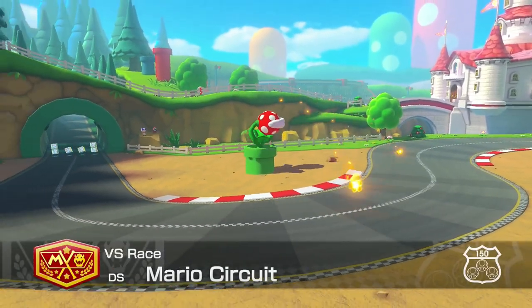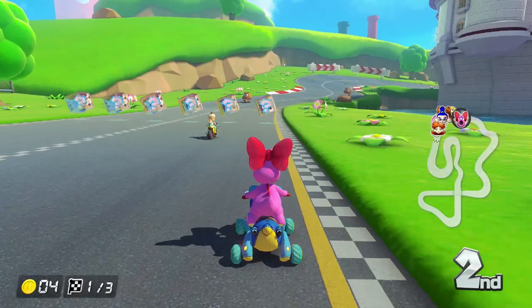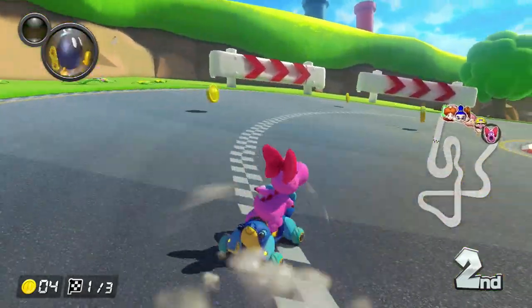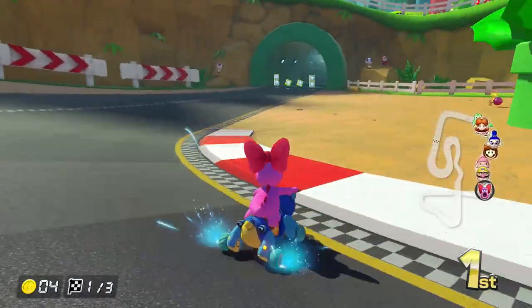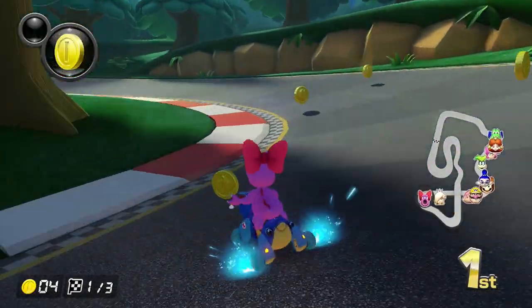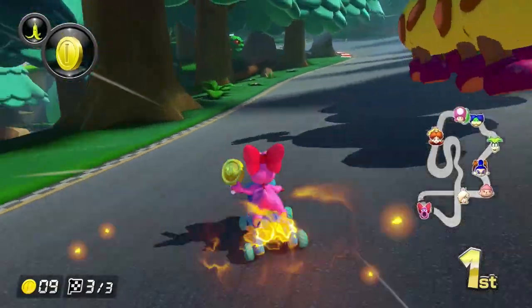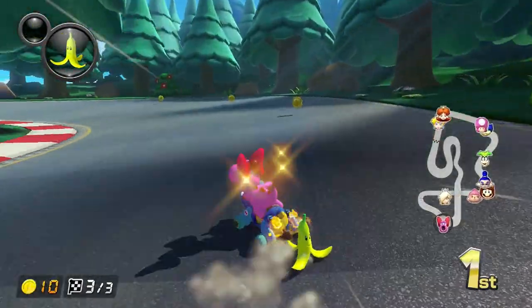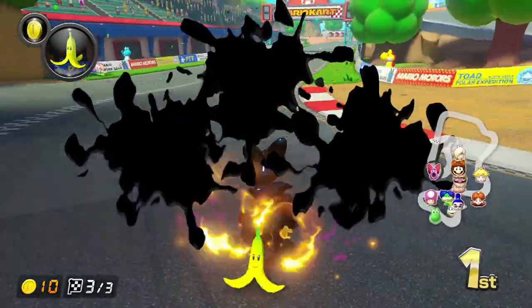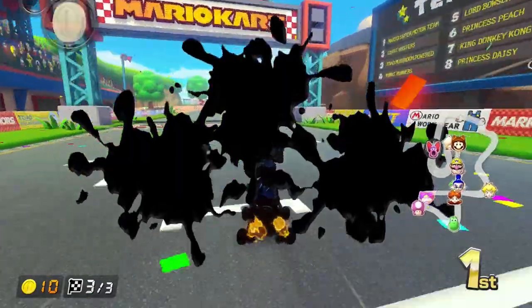Now for a track nobody asked for: DS Mario Circuit. This is another track where you go past Peach's Castle and dodge some Goombas — super original. We have to dodge some Piranha Plant fire as we go through a tube into a pine tree forest. This wasn't in the original track, so at least they're changing things up a little bit. But in the last lap, they added a giant Wiggler for no reason — it doesn't make sense. At the end of the track though, you have to make some sharp turns and whatnot. But this course is pretty lackluster.